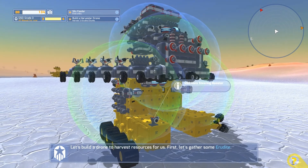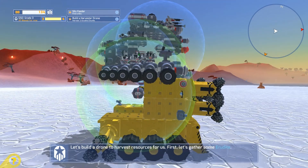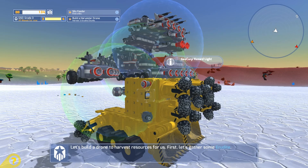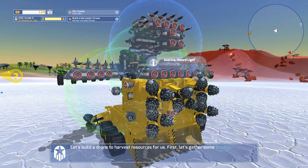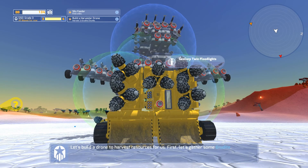We got a few more pieces in here. There's this little lantern right here — this little light, it's the Geocore hazard light, that's kind of cool. And then we got these big guys right here, I went ahead and put them right there to fill in the gap — it's the Geocore twin floodlights.